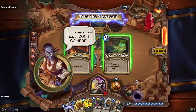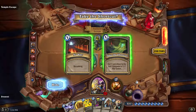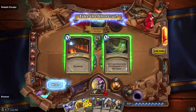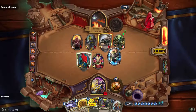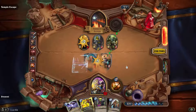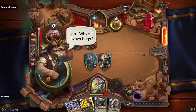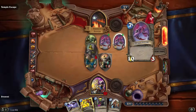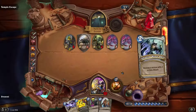Let's go! On my map it just says 'don't go here.' So we can go one turn closer to the exit, but we encounter a 7-7 War Golem — or we could do nothing. Given this hand, I think we can go ahead and deal with the War Golem here. I have confidence. Then we're going to play our Holy Nova, hero power ourselves. There we go. Those are big bugs — giant insects, 10-3. We're almost at the exit, everyone. Let's go.